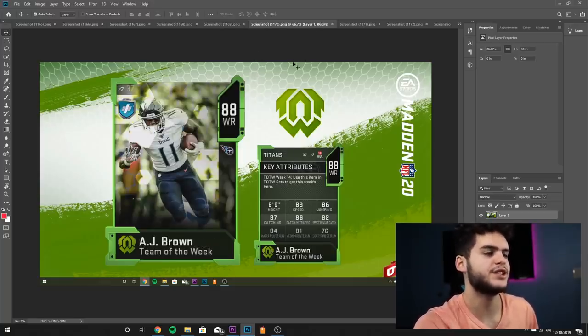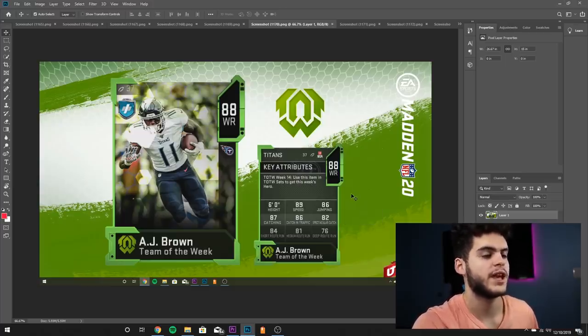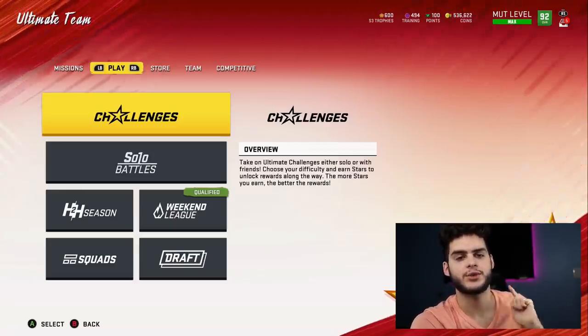AJ Brown, 88 overall wide receiver for the Tennessee Titans — 6 feet tall, 89 speed, 86 jumping, 87 catching, 86 catching in traffic, 82 spectacular catch, 84 short route running, 81 medium route running, and 76 deep route running. The card actually looks pretty good — great speed, decent jumping, catching, and route running, all well rounded. I just wish his speed and catching were slightly higher. Not a horrible card though. The secret word for today's video is 'elf' — comment elf, your console, subscribe, and like the video for your entry to win.